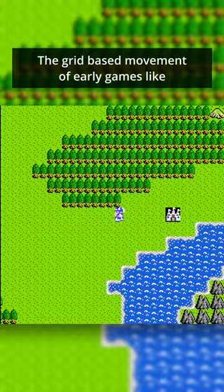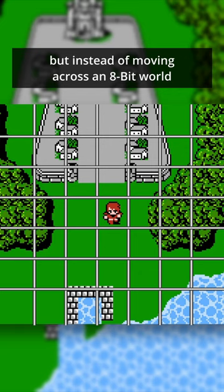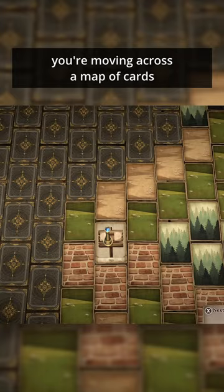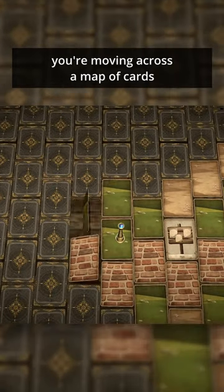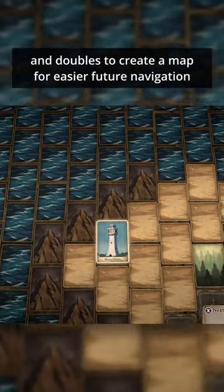The grid-based movement of early games like Dragon Quest, Final Fantasy, and Phantasy Star is captured here, but instead of moving across an 8-bit world, you're moving across a map of cards. Moving towards new cards reveals the terrain, and doubles to create a map for easier future navigation.